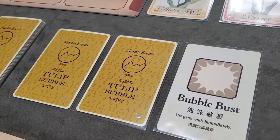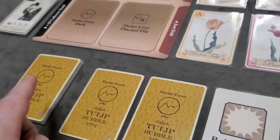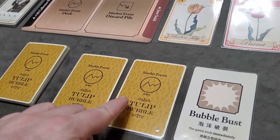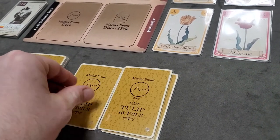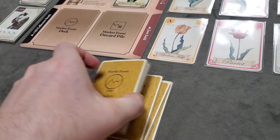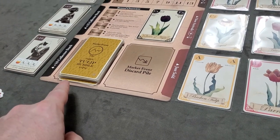Next are the market event cards. First, separate the bubble burst card. Shuffle the rest of the market event cards, randomly remove one and take it out of the game. Then draw two from the deck and mix the bubble burst card in with those two. Shuffle these three together and place them at the bottom of the deck. You'll now have 10 market event cards, with the bubble burst randomly somewhere in the final three.